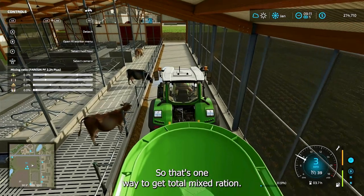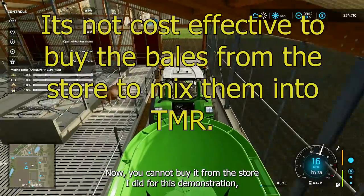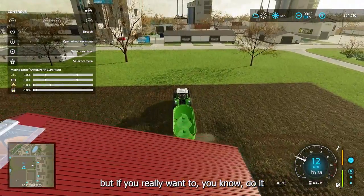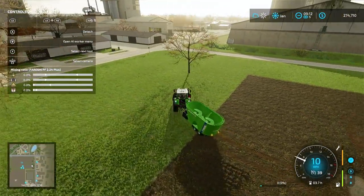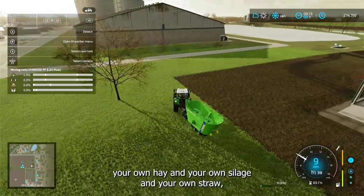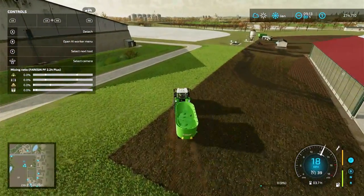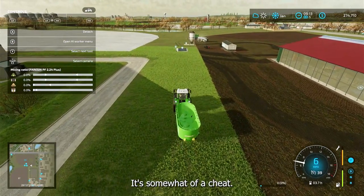So that's one way to get total mixed ration. You cannot buy it from the store — I did for this demonstration. But if you really want to do it the correct way and mix it, you're going to need to grow your own hay, silage, and straw. Because if you don't, it's going to be too expensive to buy from the store.